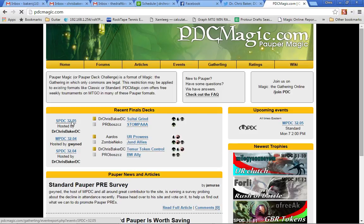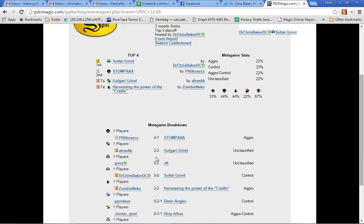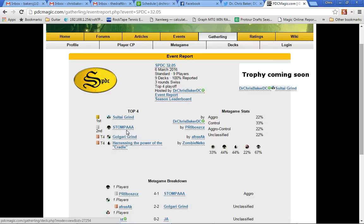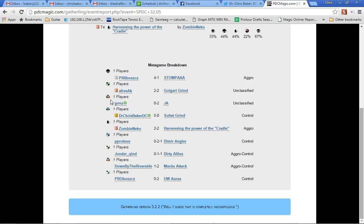So check this deck out. Sultai Grind is interesting — just a quick snapshot of the meta here. Golgari Grind is a green stompy deck, there's a mono blue tempo deck, a Jund deck, Dimir, Orzhov, Mardu, Azorius. Interesting that people don't want to play Izzet even though I think Izzet is really good. Mono Red could potentially be very good too. So aggro decks are just not super out there right now.